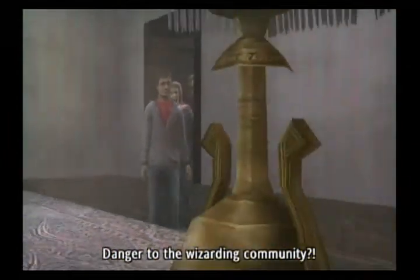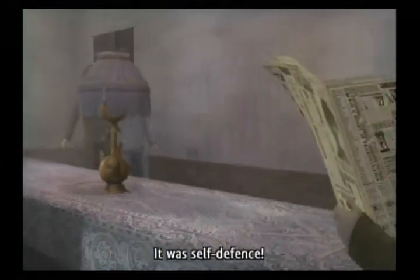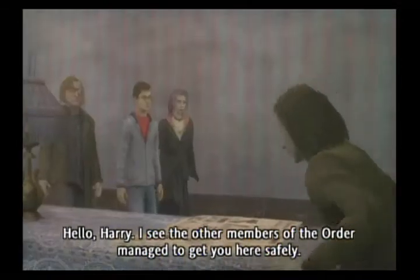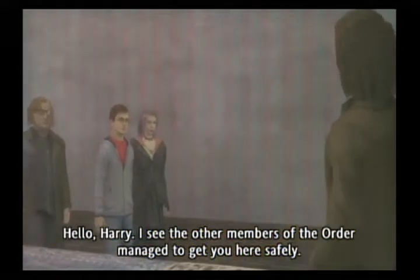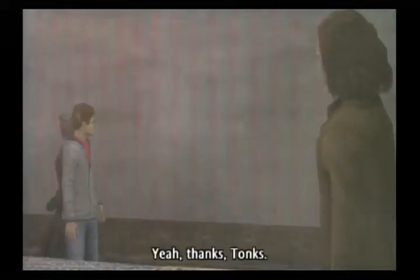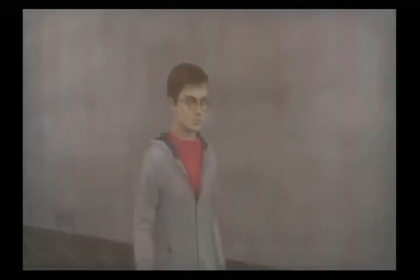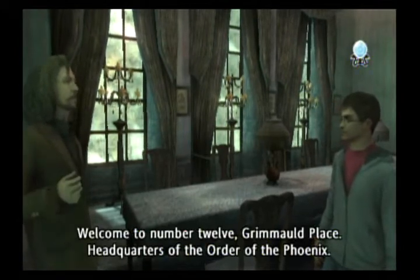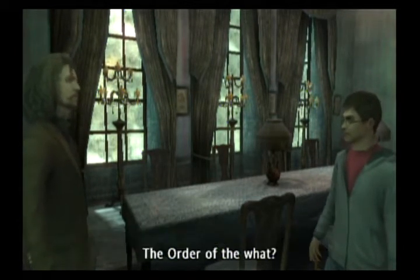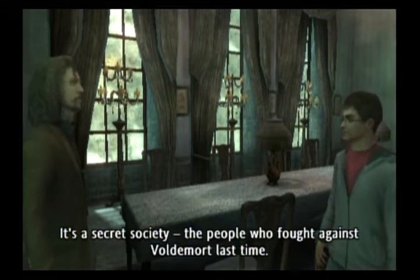Danger to the wizarding community. It was self-defense. Hello, Harry. I see the other members of the Order managed to get you here safely. Once he got his packing done. See you later, Harry. Yeah. Thanks, Tonks. Welcome to number 12, Grimmauld Place — headquarters of the Order of the Phoenix. The Order of the what? It's a secret society — the people who fought against Voldemort last time.